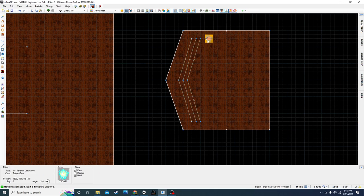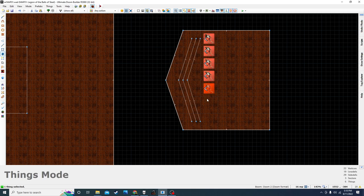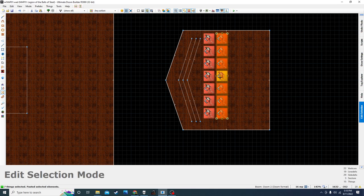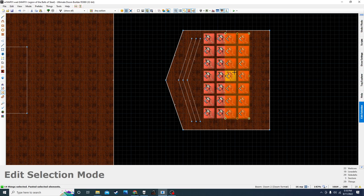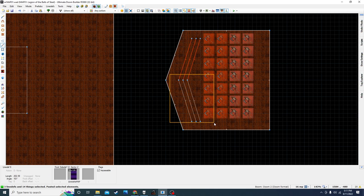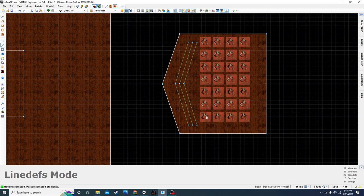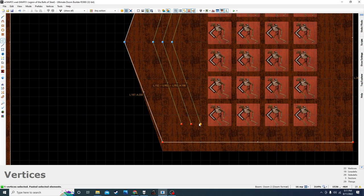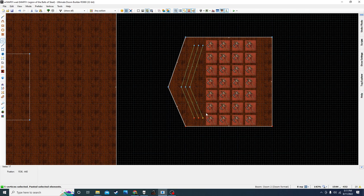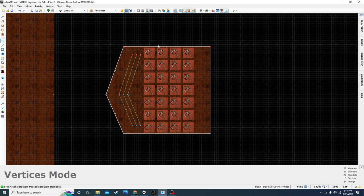So I go ahead and add some revenants and copy-paste them over. Next up for these closets — another thing about teleport closets is you want to optimize all this empty space, you want to pack them in there just as tightly as possible. I get a little obsessive over this, but I go ahead and close them off like that.